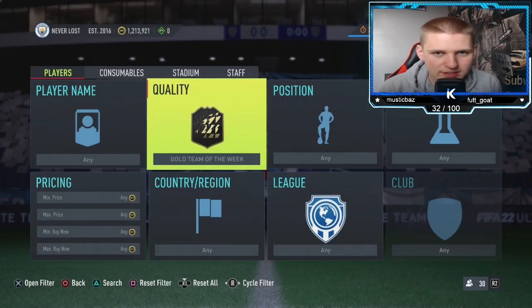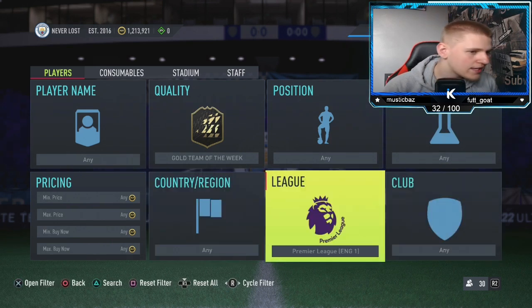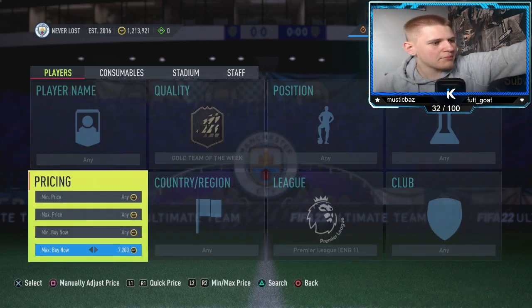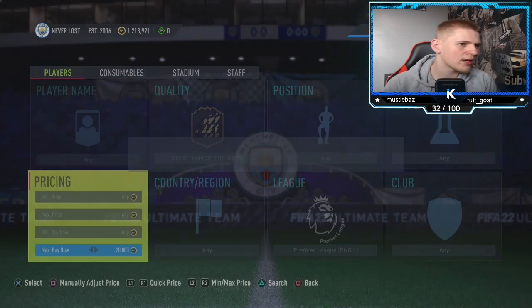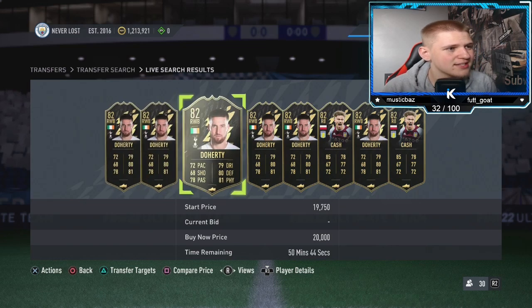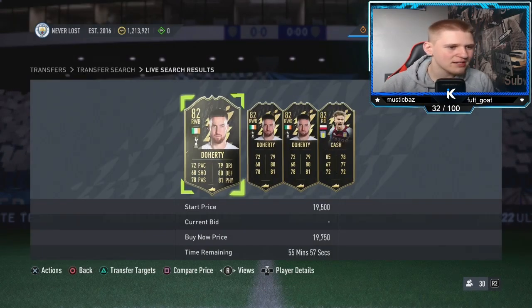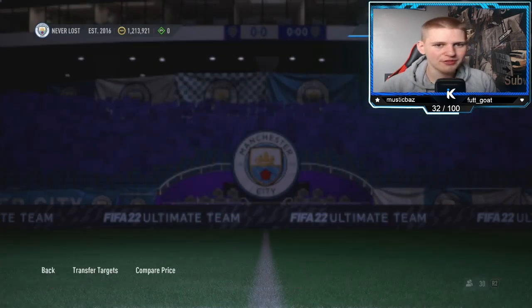The first method is going to be a gold Team of the Week. Position any, chem style any, nation any, league — you want to go to the Premier League. Keep going up until you find the buy now price, which I think was about 20K. I'd probably go for 19,750 — I think they'll sell a little bit easier at that price.